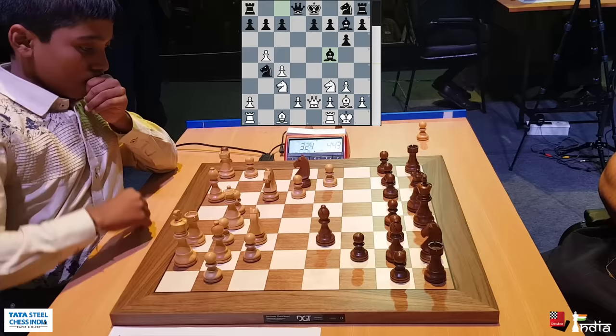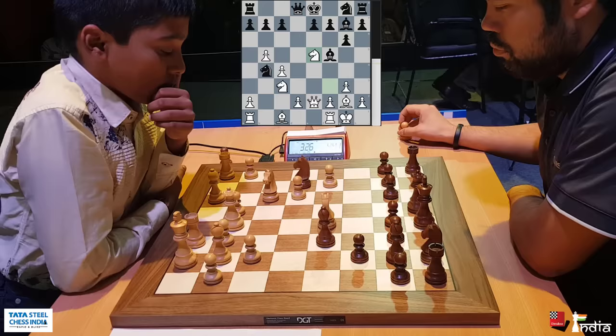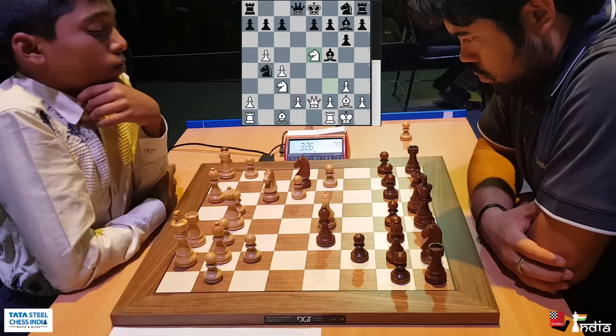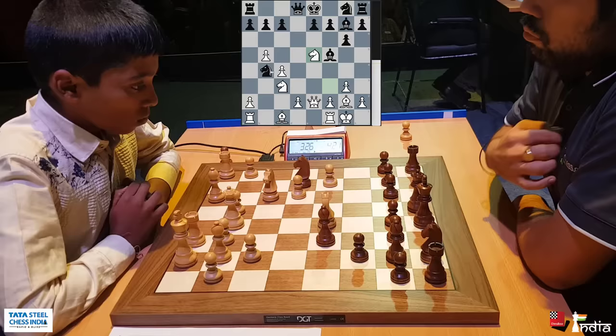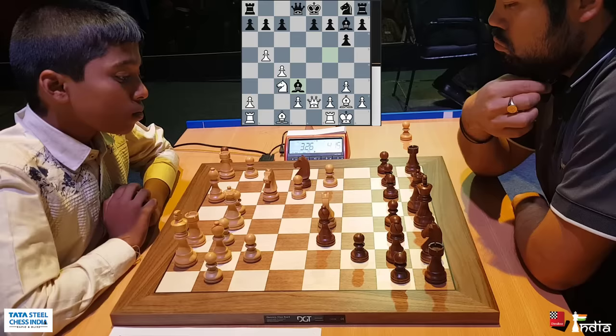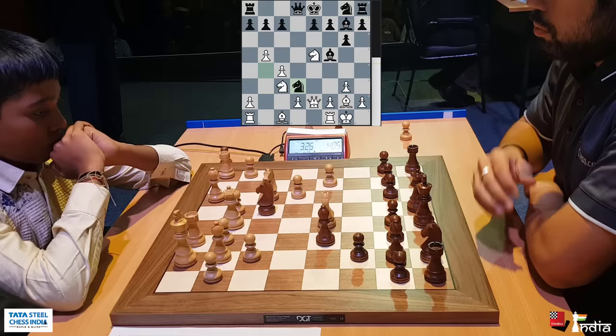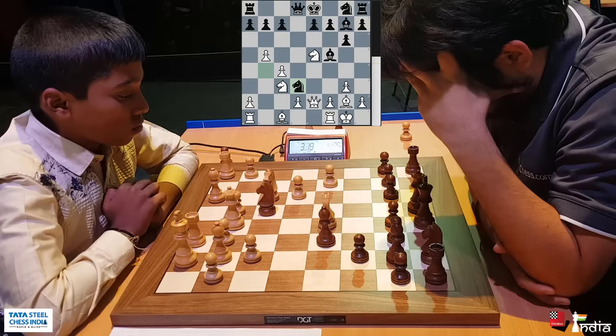Pragananda goes g5 — not the best move, but still he's doing quite okay. Now Hikaru can actually play his knight to d3 because if Pragananda takes it, the bishop comes in and skewers the queen and the rook. So what is Pragananda's idea there? Look at this: knight to d3, if you take, bishop d3 and you are in some trouble there. You can see Hikaru calculating, trying to understand what is Pragananda's idea, why has he played it this way. And Hikaru goes in.